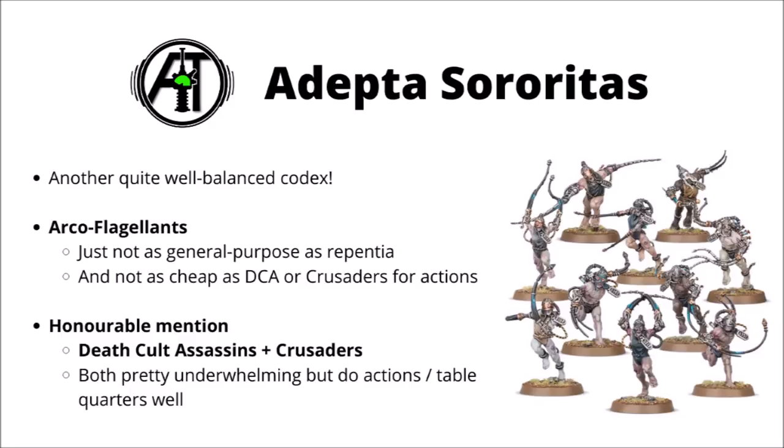Moving on to Sisters of Battle, and again I feel that they're another very well balanced codex — Games Workshop has made pains to make almost all the models useful in their more recent releases. But I wound up settling on the Arco-flagellants, just because I feel they're outcompeted by Repentia, the hammer blow unit that you can put in a Rhino right now. I think these guys are okay, but their damage output is really slanted towards infantry, and anything with high saves is going to give them a lot of trouble. I don't think they'll see quite as much play for just random objective grabbers or action units such as Deathcult Assassins or Crusaders either, as their minimum unit size is a bit more expensive.